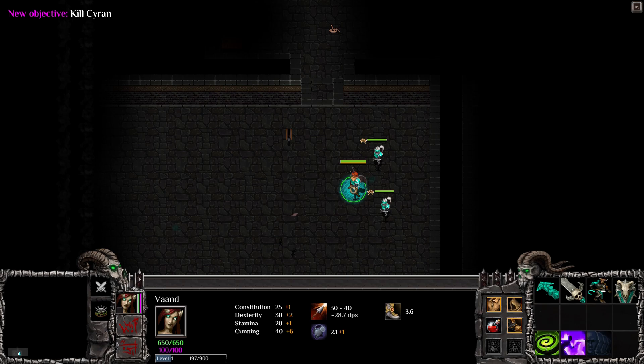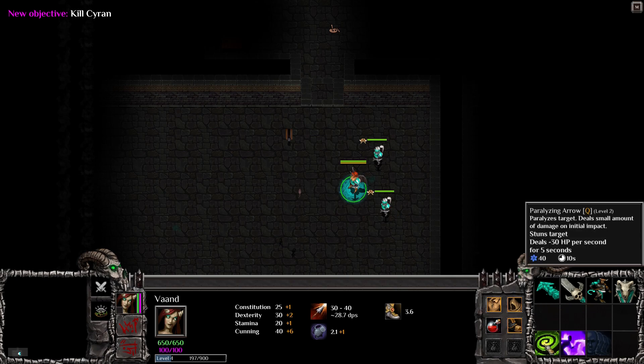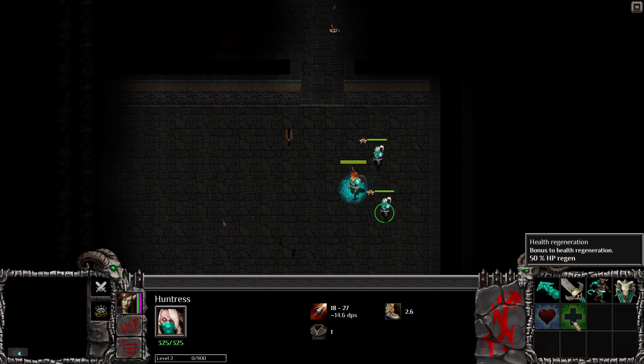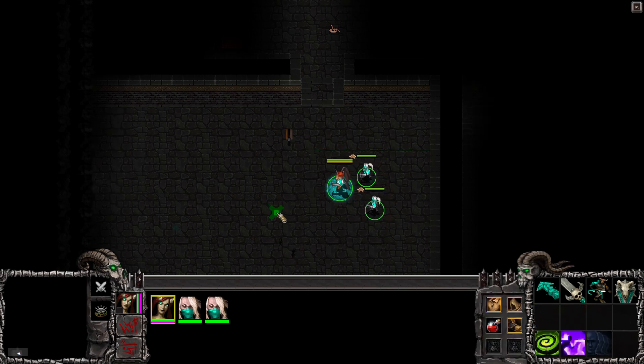Looks like we take control of Venard. This time we also have a Huntress here. What can she do? Paralyzing arrows - that sounds good. Shadow shift - I can teleport. And there's a health bonus, health regeneration - that sounds interesting. Critical attack. Okay, so they seem to be special Huntresses.